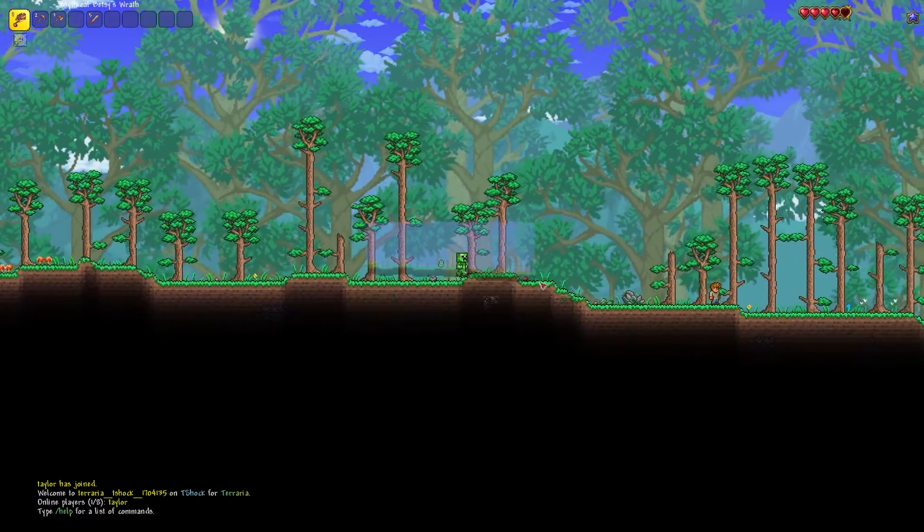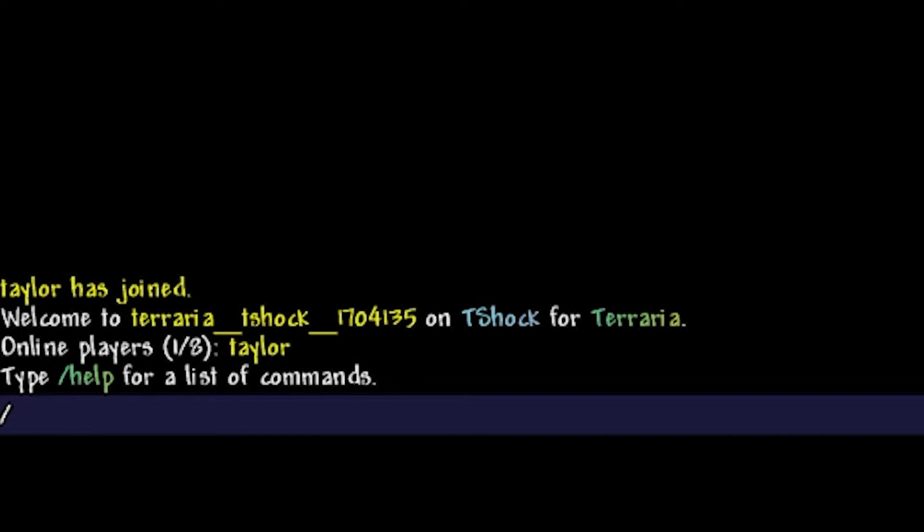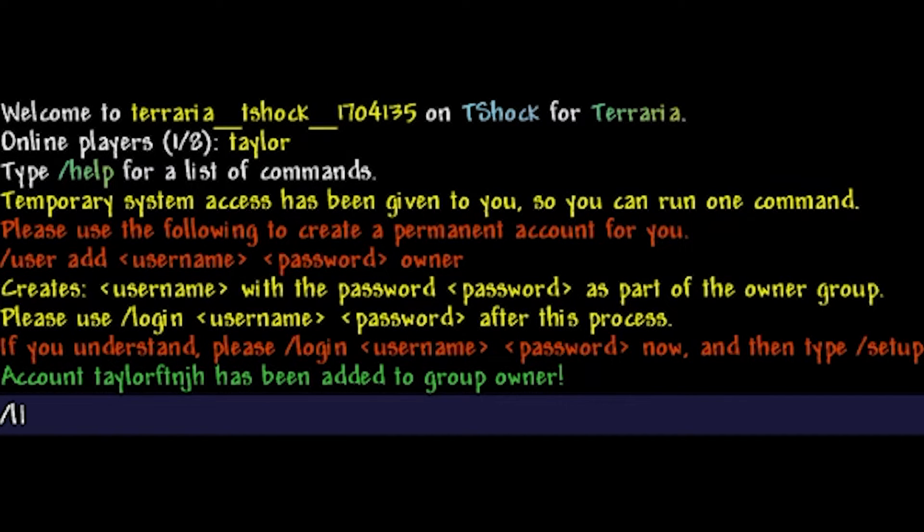Next, log in to your Terraria server and then press enter to open the chat. Type in forward slash setup followed by your setup code from your console or FTP. If the code is successful, type in the following, replacing username and password with your desired information, and then press enter. Once this is done, enter forward slash login and then the username and password using the previous information you just set. If it's successful, you should now receive a message that the account was authenticated and you are now an admin.